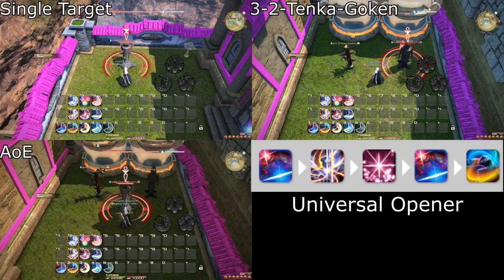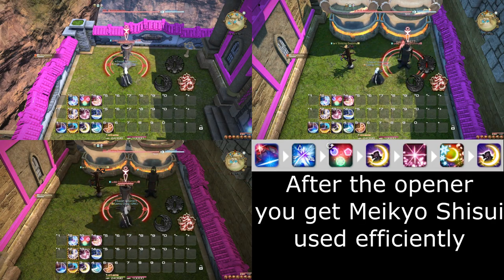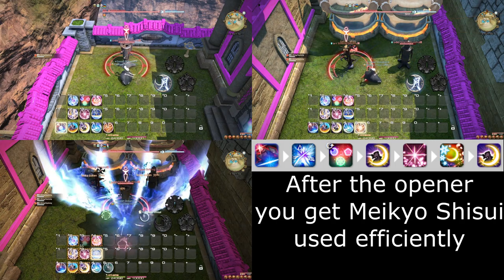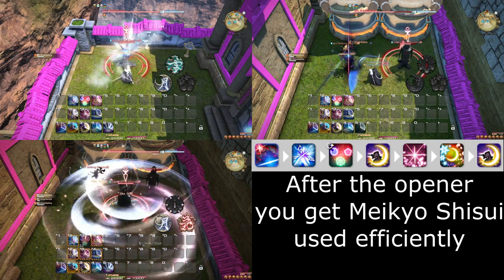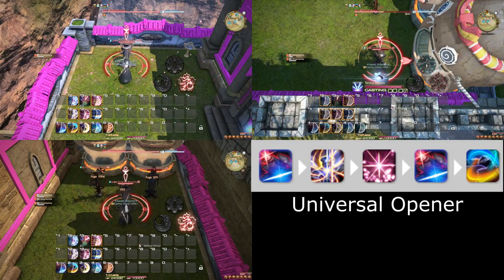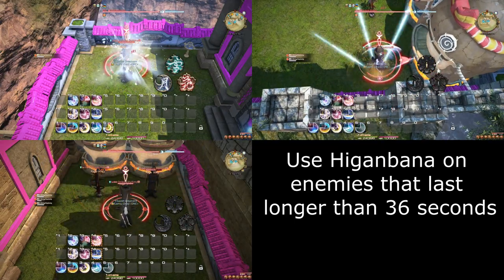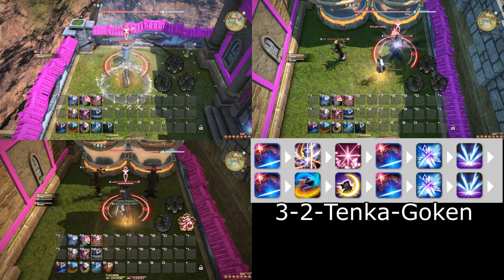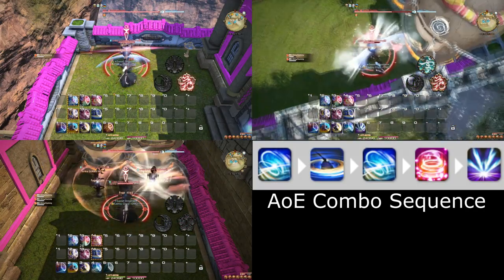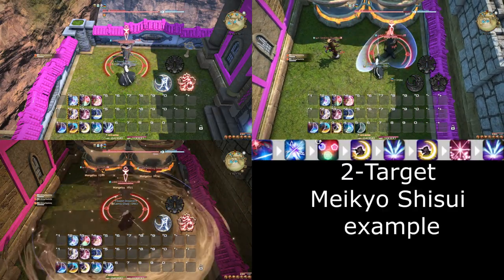Let's summarize. For single target: apply both buffs — Shifu and Jinpu in that order — make sure Higanbana is active on your target, then cycle through gaining the Sens, prioritizing the least recent one. Make your best effort to use Meikyo Shisui only for Gekko and Kasha, which typically means using Yukikaze just before Meikyo Shisui. If you reach 3 Sen, use Midare Setsugekka. For two targets: apply both buffs in that order; if either target will live a long time, apply Higanbana to it (or both), then move on to the 3-2 Tenka Goken combo. For three targets: apply both buffs in that order, then use your AoE combos and Tenka Goken. If you wish to use Meikyo Shisui for the two-target option, you can start a sequence with Yukikaze and then Meikyo Shisui after it.